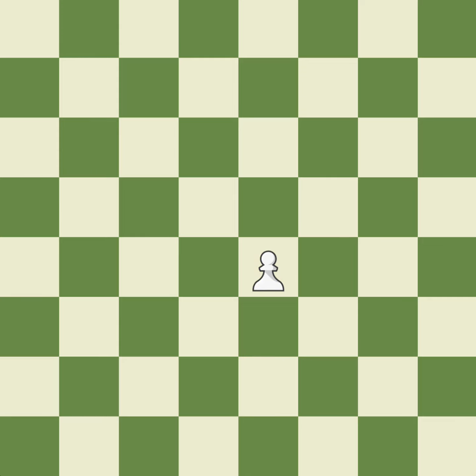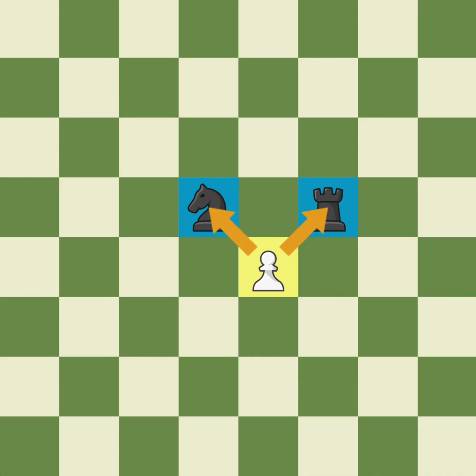Remember, the pawn can choose to advance one or two squares only on the first move. On all other moves, the pawn advances one square. Pawns are also the only piece in chess that cannot move backwards. One other thing that makes them strange is that while they can only move straight forward, pawns can only capture diagonally, and they can only capture one square away diagonally, even if it is their first turn.